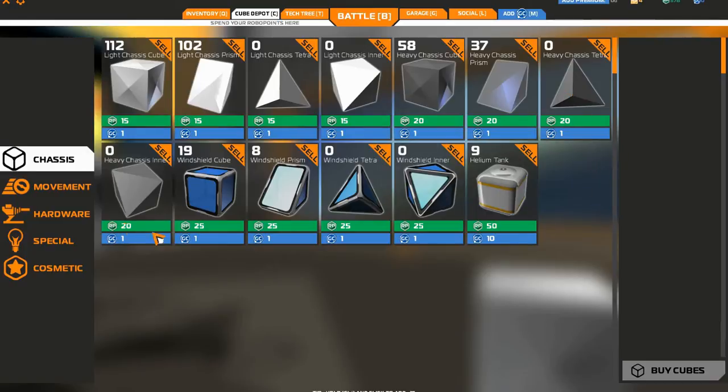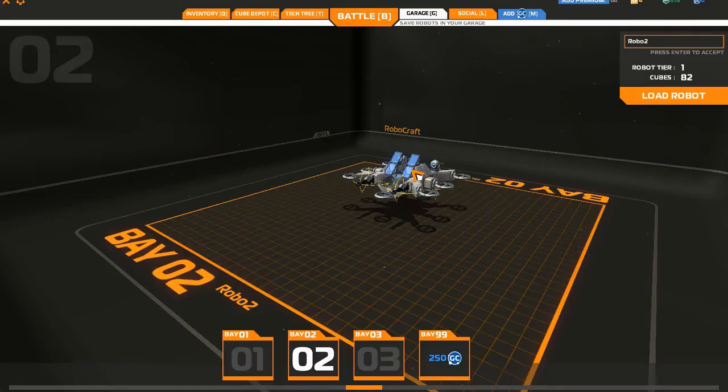Once you have them, then you can go and buy the blocks, all the different types, and then you go back into your garage. You pick the machine and you start customizing it. I messed around with mine a little bit, got it kind of pumped up, but it's not really crazy yet.